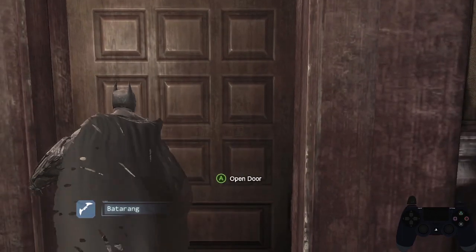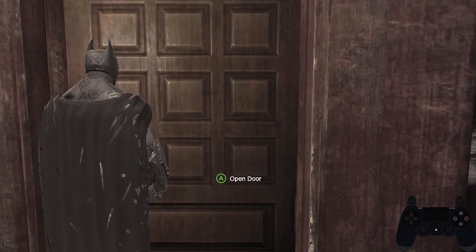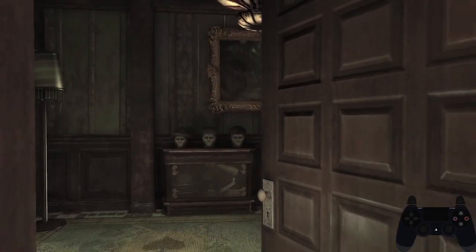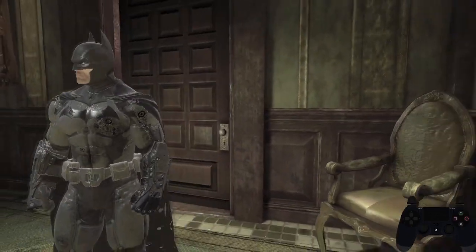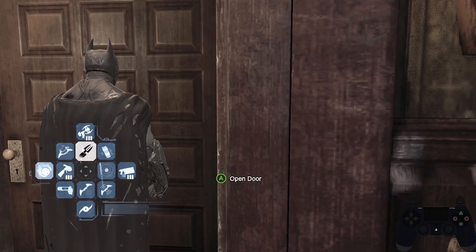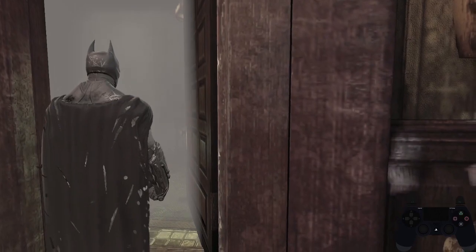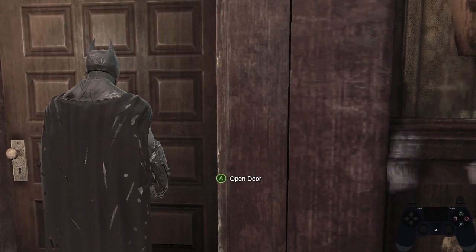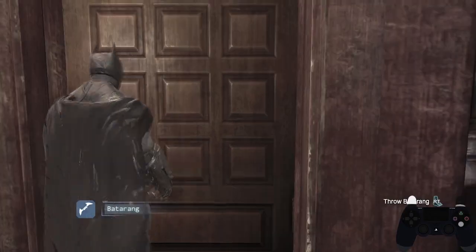To do this, you just have to equip one of those gadgets, walk up to the door, and press aim, alternate fire, and open all at the exact same time — they all have to be done on the exact same frame. You'll know you got it when the camera locks like this, and you see the door open while Batman is throwing or shooting the gadget. It's very precise, so don't be discouraged if it takes a lot of time and practice to get it right. If Batman is opening the door without firing the bat claw, you're probably pressing alternate fire a little bit too late, so you need to press it a bit sooner.